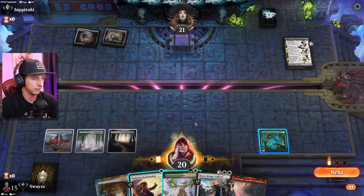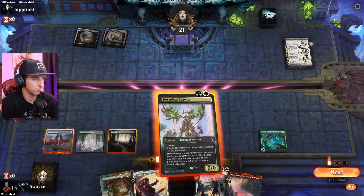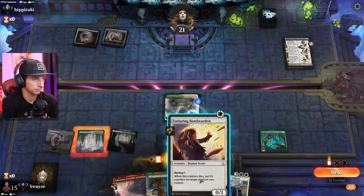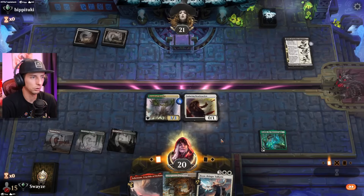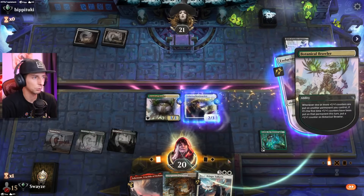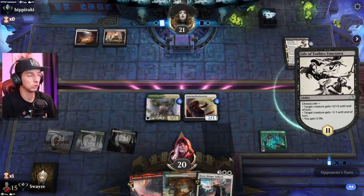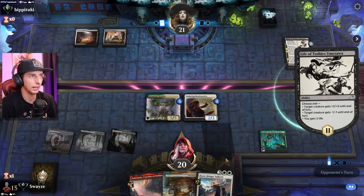Let's drop this and go Brawler into a Bond Warden — get some counters which will give the Brawler some counters and we're looking good. They can't kill us with Tashiro — they're going to need something bigger than that.